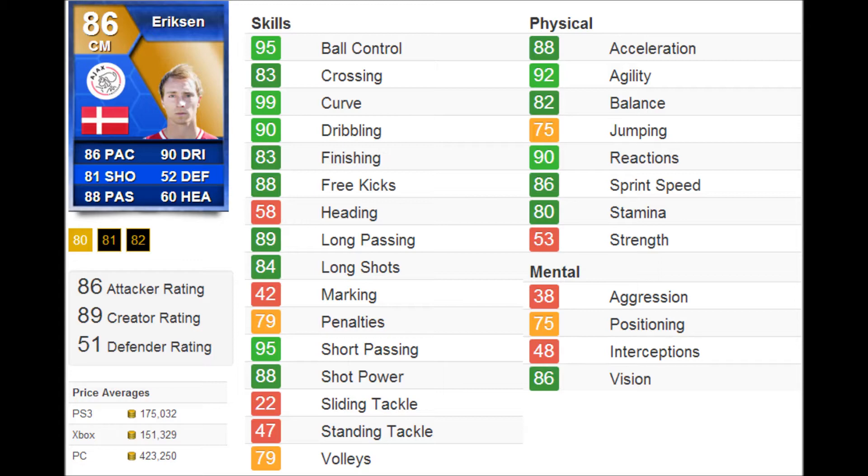If you want a standalone striker in a 4-3-2-1, you want him to be an utter beast, which is why some people might say go for Bonnie. But I say go for Eriksson, because he's better for some reason — he just plays amazingly at striker.